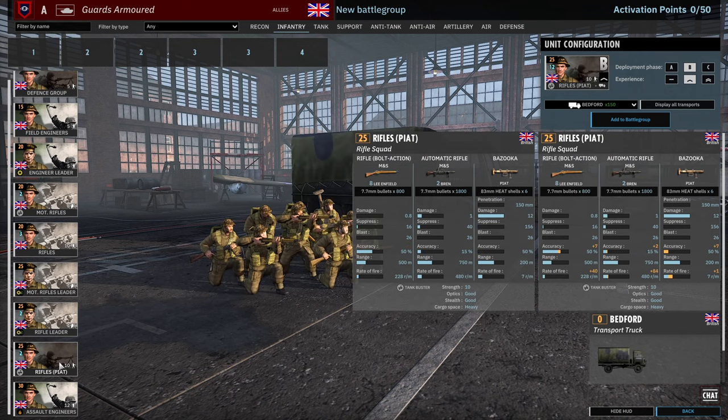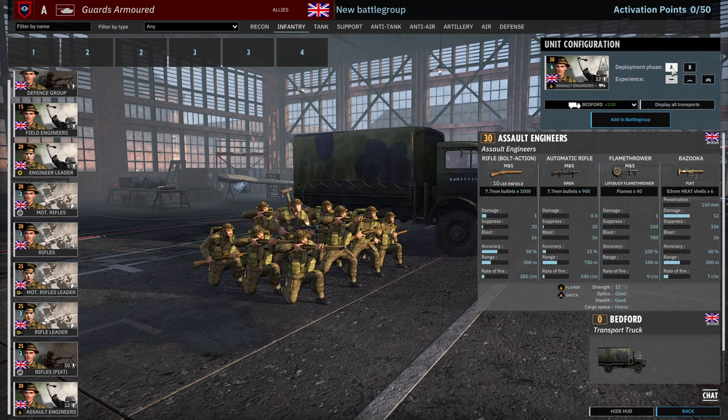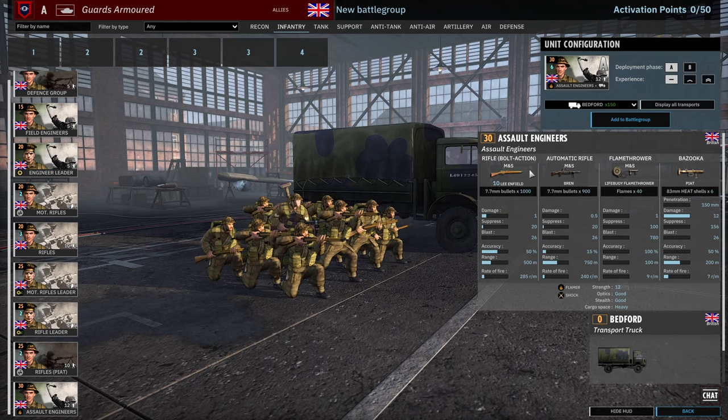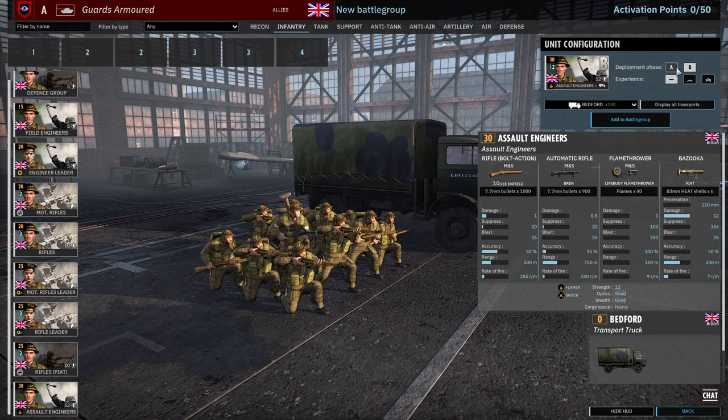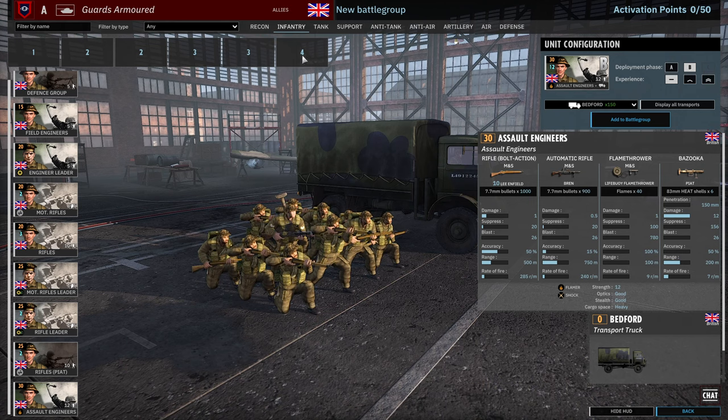You also have a card of rifles with PIAT which have the 8 Lee-Enfield, 2 Brens setup with the PIAT — 9 available in A, 18 in B and 27 in C. Finally, the assault engineers: 10 Lee-Enfields, Bren, flamethrower, PIAT — a nice all-round squad with the shock trait. 6 available in A and 12 available in B. If you bring these in B I think you'll get the best value, and since you only have 6 cards of infantry in this division I think this is a great Phase B card.